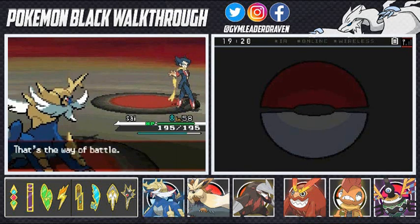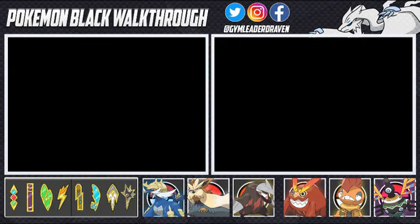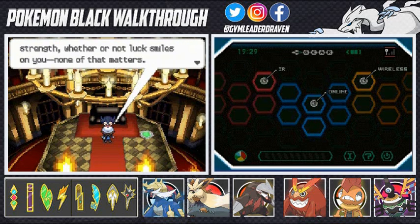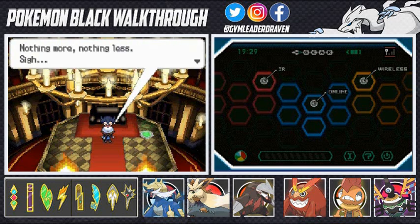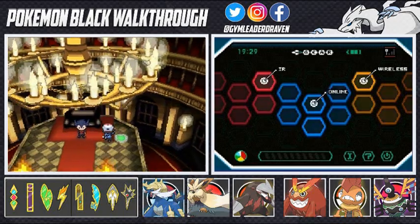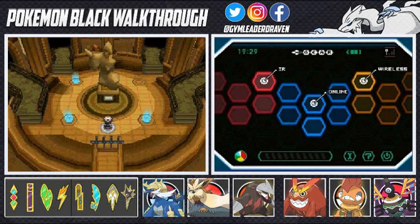Somebody wins the battle. Grimsley says: 'Whether or not you fight at full strength, whether or not luck smiles on you — none of that matters. Only the result matters, and a loss is a loss. Victory shines like a bright light, and right now you and your Pokemon are shining brilliantly. I'm nothing more than a guy who lost. Take that strength and test it against the rest of the Elite Four.' We're going to do that — we're going to kick the last person's ass and dominate this whole place. Stay tuned guys — in the next episode we're going for round four of the Elite Four.